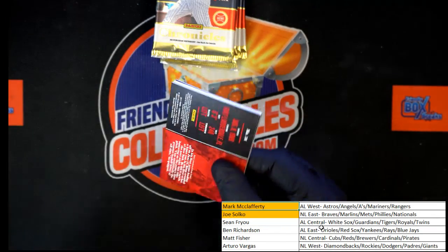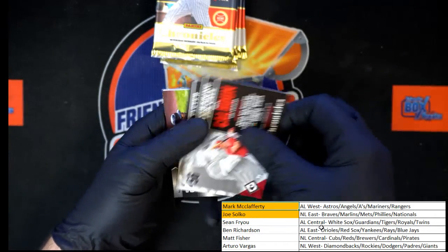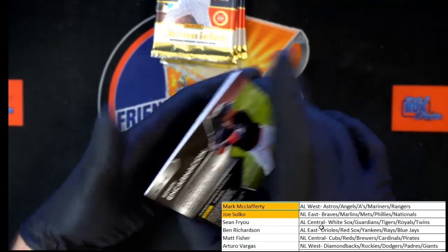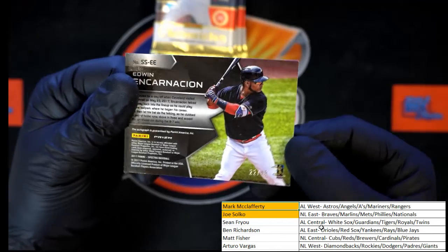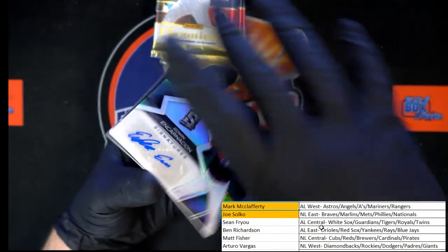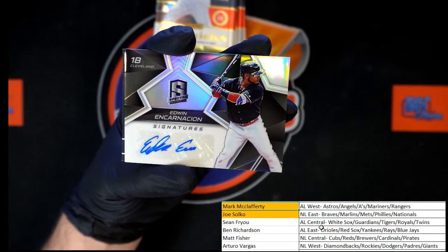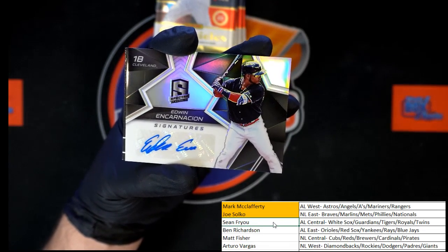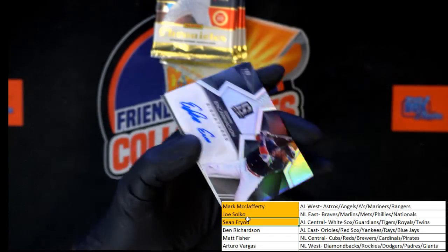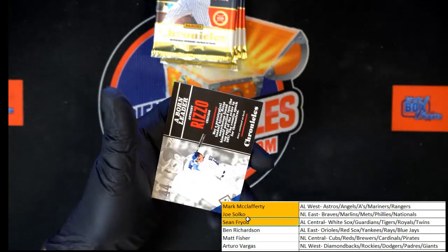Gotta love it when the chat gets excited about a card. We got Kole Calhoun, the man himself Rickey Henderson, followed by Edwin Encarnacion — and this one is numbered. 22 of 49 for Cleveland. That one will be going to AL Central — that's Sean F. Nice low-numbered auto there.